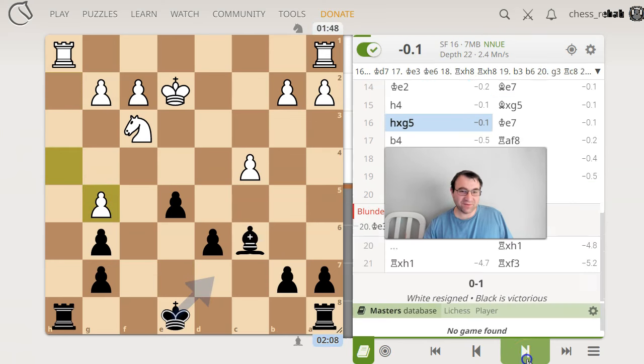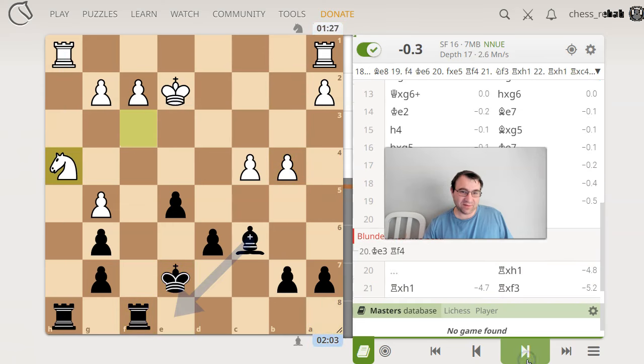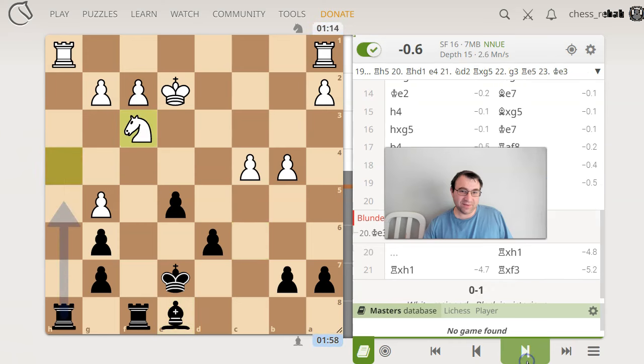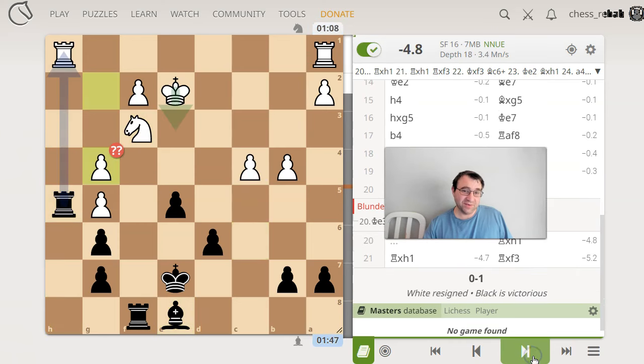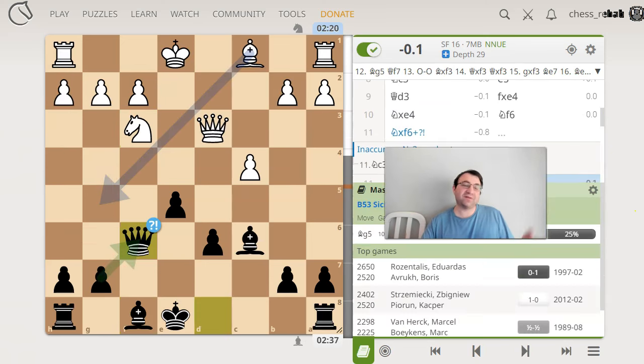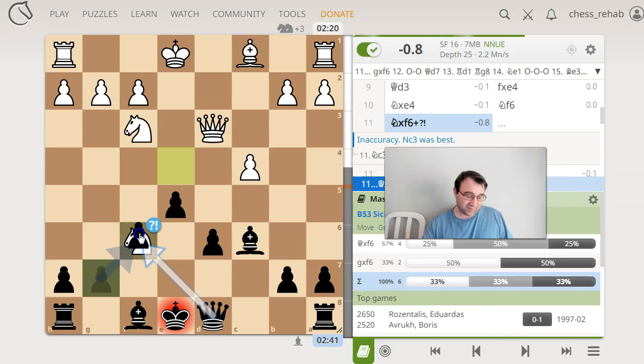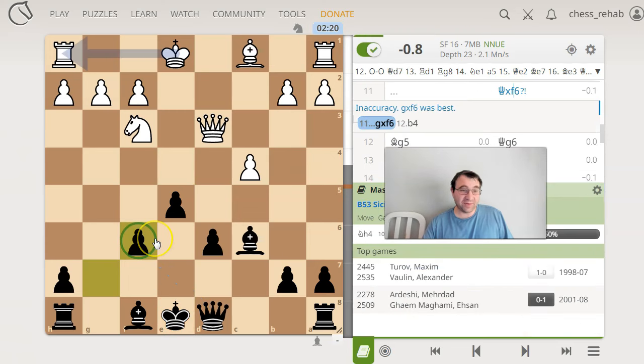Bishop takes g5, h takes g5, king e7, b4, rook here, everything's fine. Bishop e8, everything's fine. Rook h5 is best according to the engine. g4, and yeah, it gives my line. Game over. Where was my inaccuracy? It gave me queen f6 — yeah, gf6 is better. So queen f6 was the theoretical move, but apparently not best. Apparently best was gf6. Maybe I'll play that in the future.